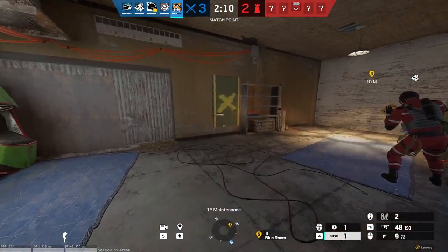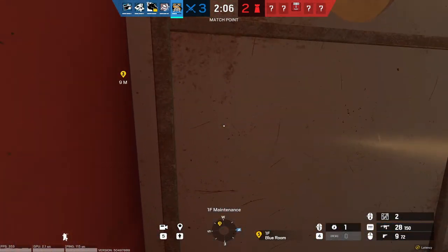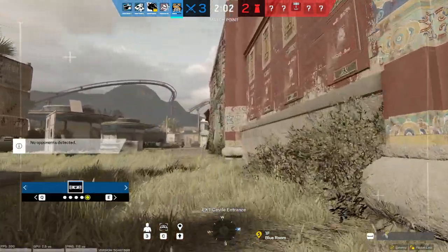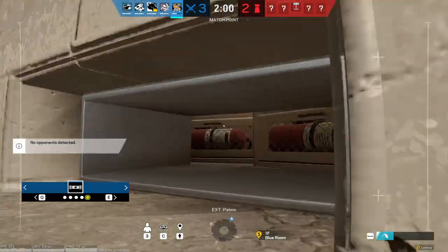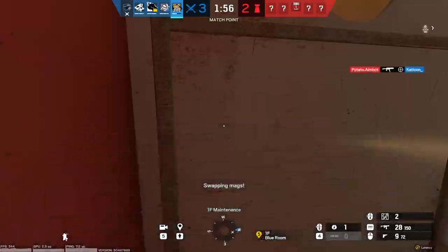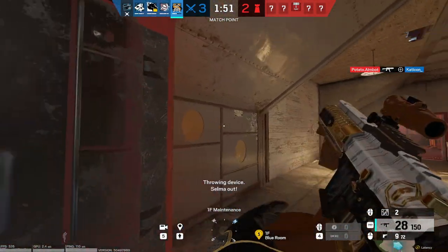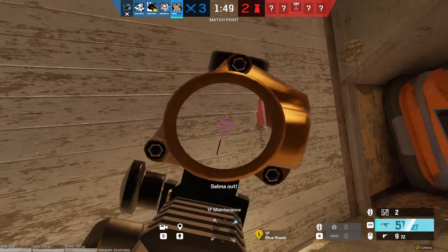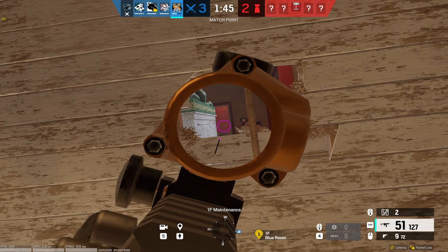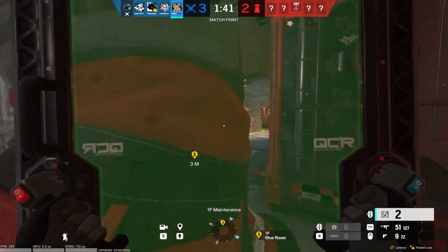Pay attention to where you are placing your gadget, because a poorly placed Osa shield will not only waste your time but might end up getting you killed. That's probably why Osa isn't played as much as I think she really should be. However, if you place Osa's shield correctly, it could literally win you the entire round. The Defenders will try to swing you or impact you, and while they're trying to impact you, you can swing them and kill them — getting a free pick and potentially man advantage.